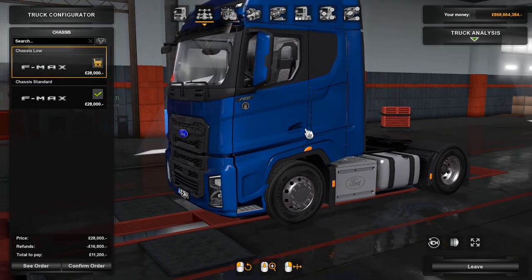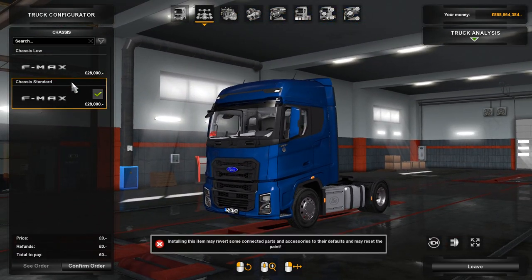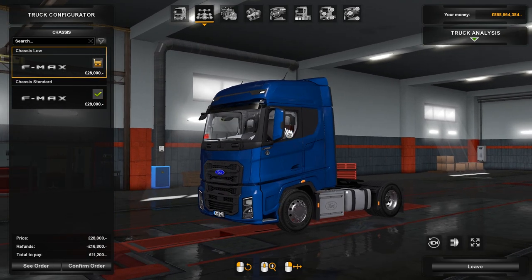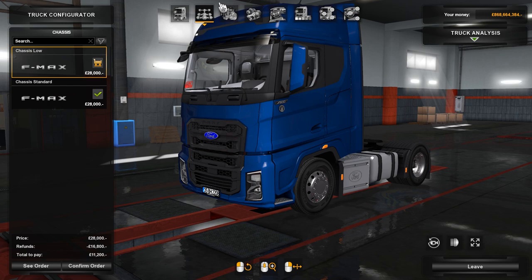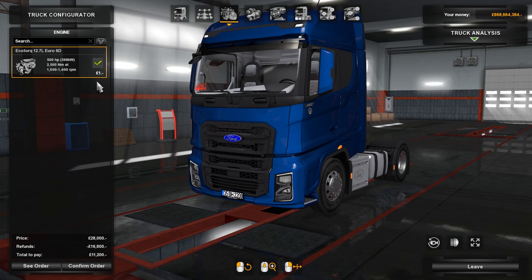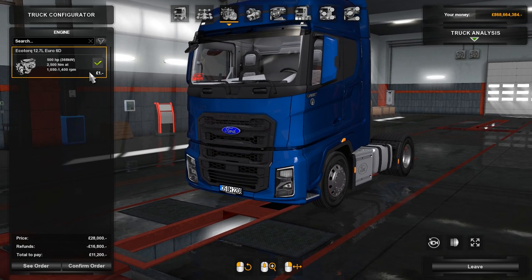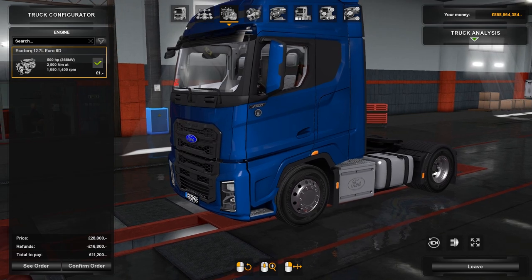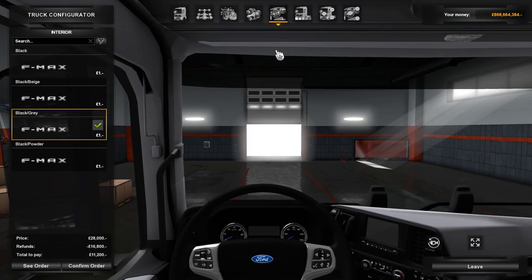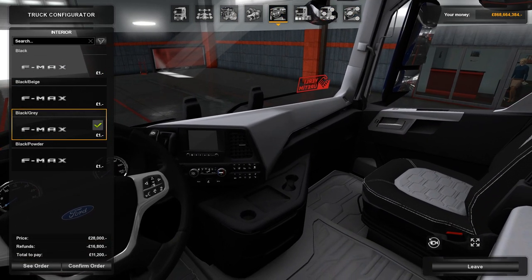We've got the standard chassis and then we've also got a lowered version. It does look good lowered — it fills the arches better but is probably less practical. There's only one engine, the EcoTorque, which sounds like a very Ford name: 500 horsepower, 2,500 Nm of torque — that's plenty. 12-speed gearbox, but sadly you can't get a six-speed.